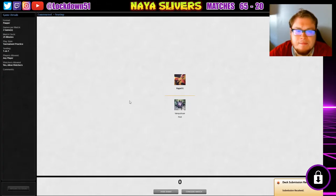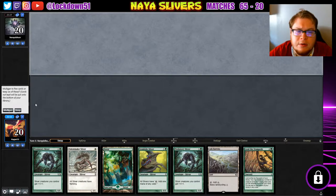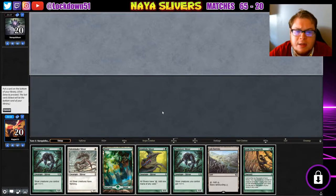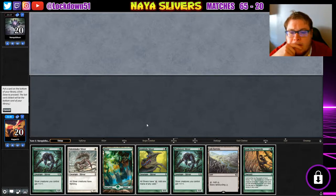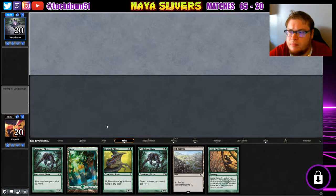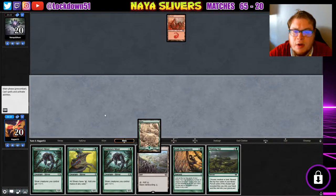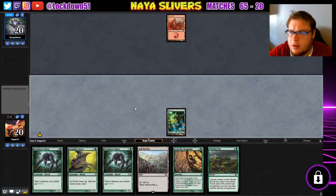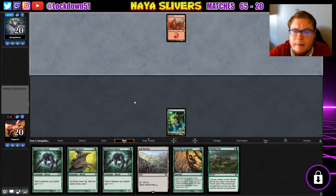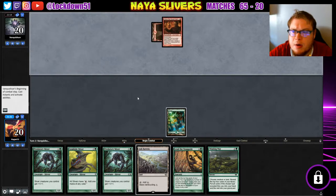They're ready to run it back — not sideboarding anymore. I can't keep this, very unfortunate. We can keep this. We're just gonna dump our Sidewinder; we're gonna miss our turn-one play anyway — potentially, I mean, we could draw into a Plains. Alright, that's fine — we're gonna go grab ourselves a Plains with Ash Barons.